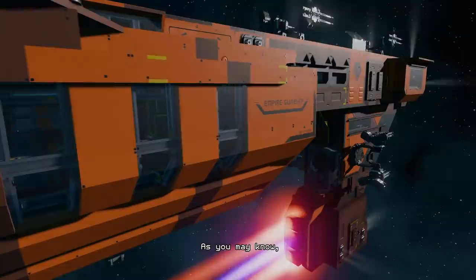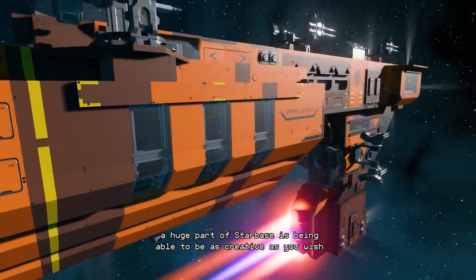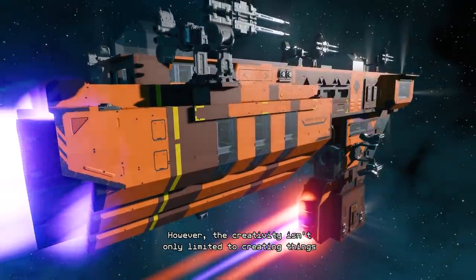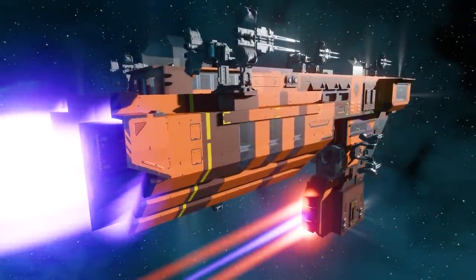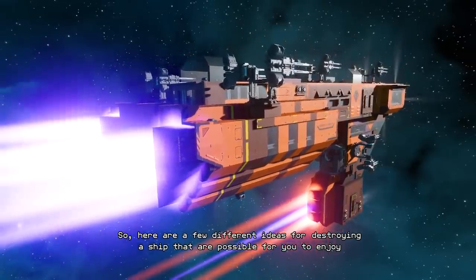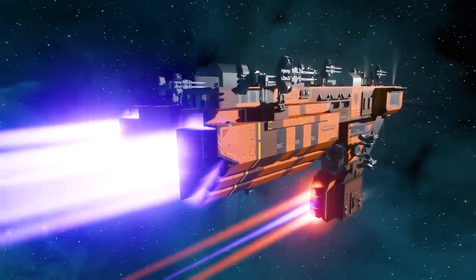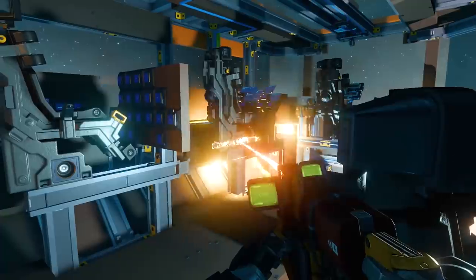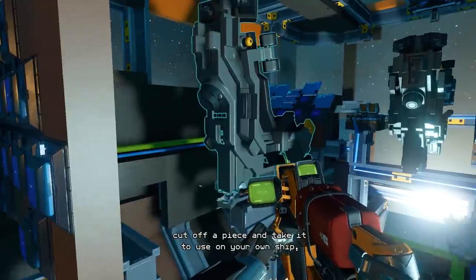As you may know, a huge part of Starbase is being able to be as creative as you wish. However, the creativity isn't only limited to creating things. So here are a few different ideas for destroying a ship that are possible for you to enjoy. You can cut off pieces of it, or cut off a piece and take it to use on your own ship.